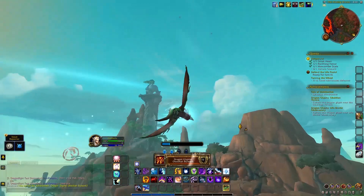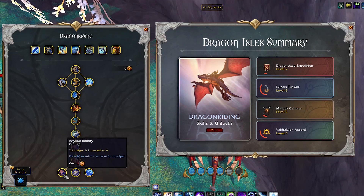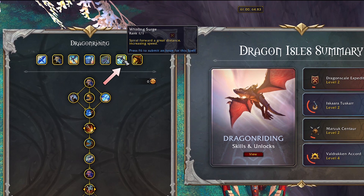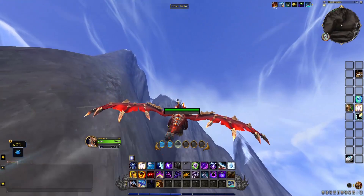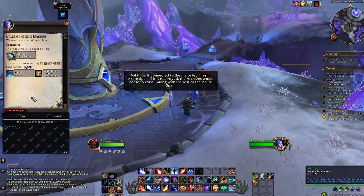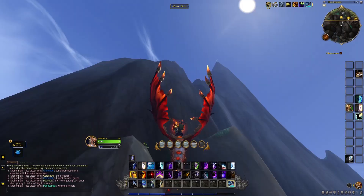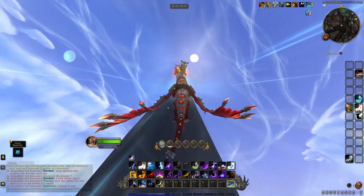Before we continue, I want to share a very useful tip. As you progress through quests in the Dragon Isles, you will naturally unlock more dragon riding abilities, but there is one particular move you want to focus on unlocking ASAP — that's the Whirling Surge. Using this ability lets you reach very high places with much less effort compared to the normal Skyward Ascent. Whirling Surge is a quest reward from Kalygos during the main campaign in the Azure Span. The earlier you unlock it, the less time it will take to get all the glyphs and travel between zones.